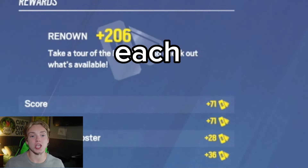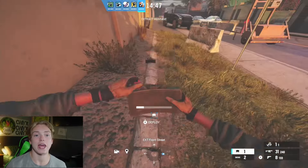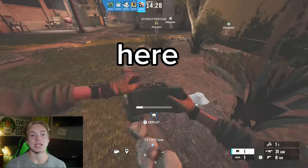So here are those spots for each extraction zone. For construction, you want to place your claymores right here and right here. For docks, you want to place your claymores right here and right here. And for APC, you want to place your claymores right here and right here.